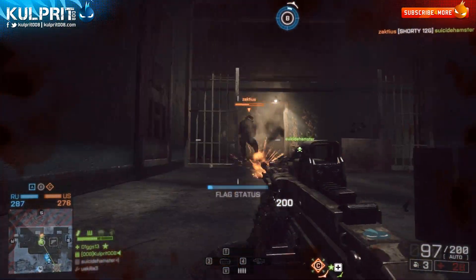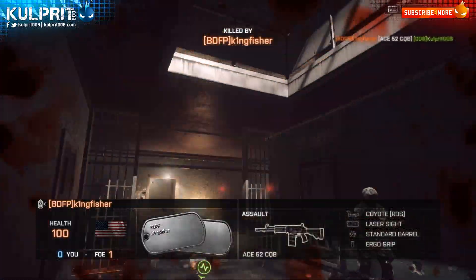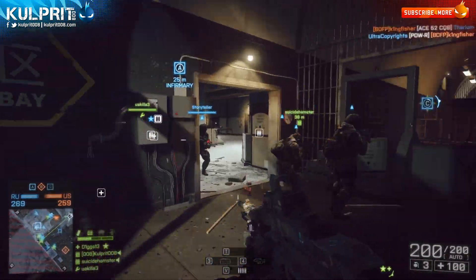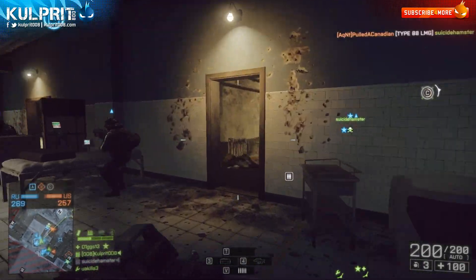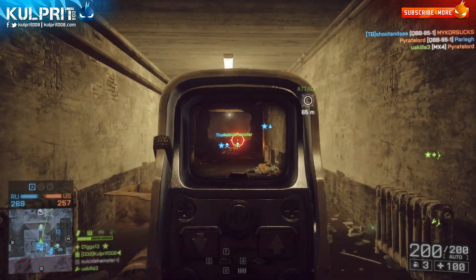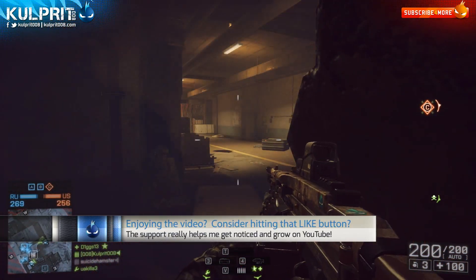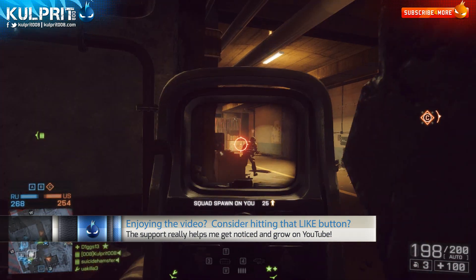Short, quick bursts can take down snipers at long range with this weapon — it feels kind of dirty. On Flood Zone, for example, shooting across the road where snipers get up on rooftops, I'll get down on the top floor, shoot out of a window, and just pick off headshots. Those microbursts will take them down. It's pretty amazing.